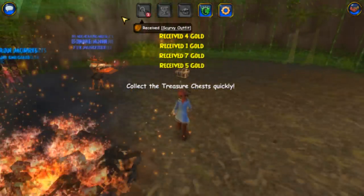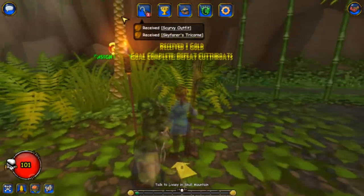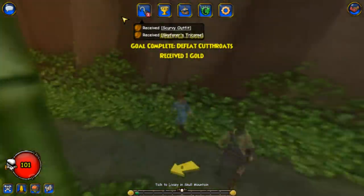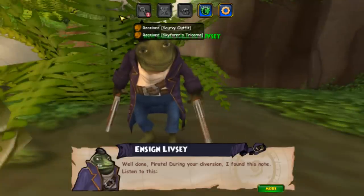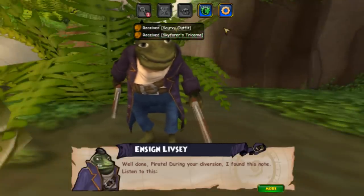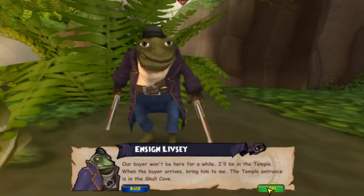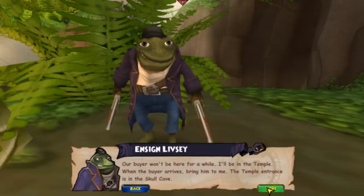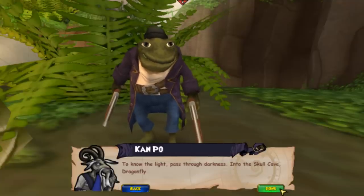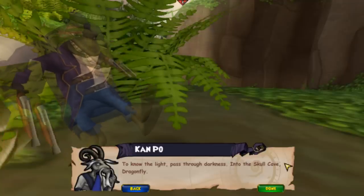Then go ahead and talk to Lizzy, who is going to be behind these trees right here. Go ahead and walk over there and talk to her. She says: 'Well done, pirate. During your diversion I found this note. Listen to this: Our buyer won't be here for a while. I'll be in the temple. When the buyer arrives, bring them to me. The temple entrance is in the skull cave. To know the light, pass through darkness into the skull cave — Dragonfly.'